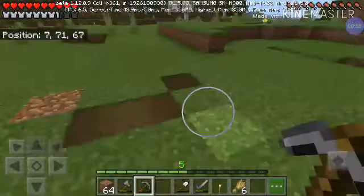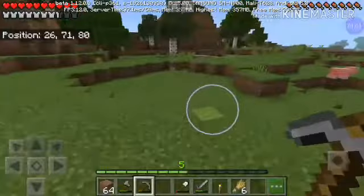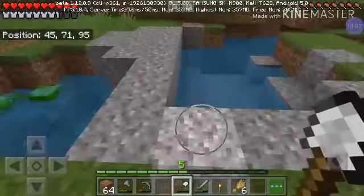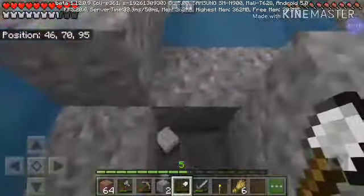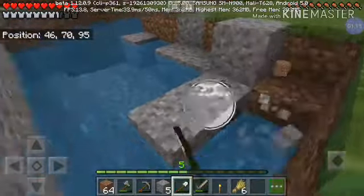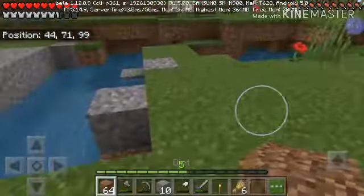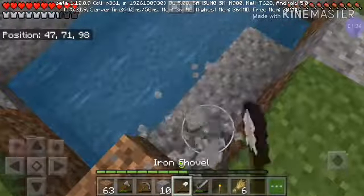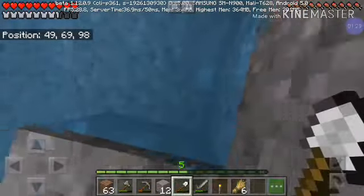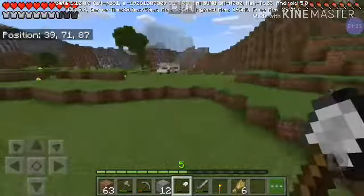These path blocks and those torches are a path I made to a village, which is quite nearby. Let's collect the gravel here. Alright, twelve should be enough. Now let's go back.